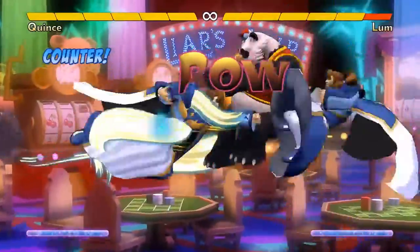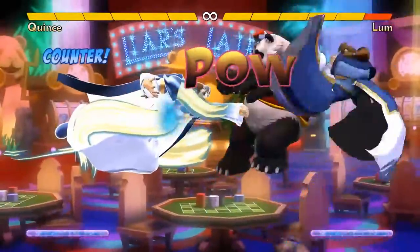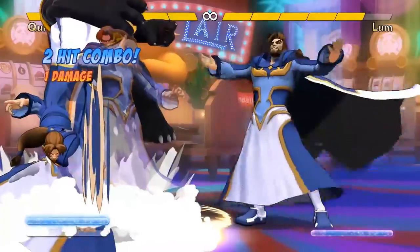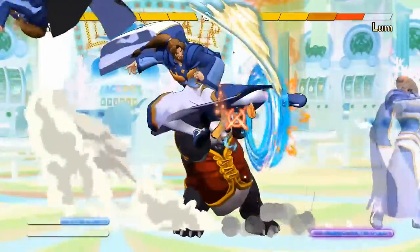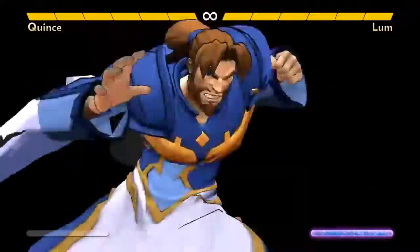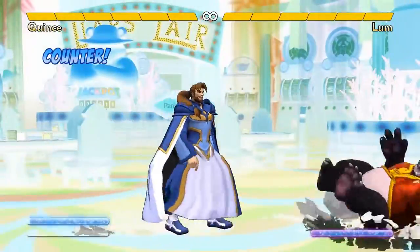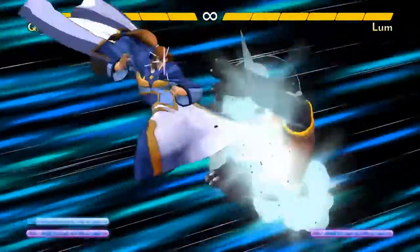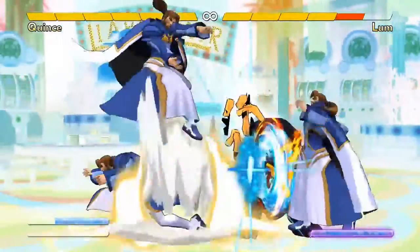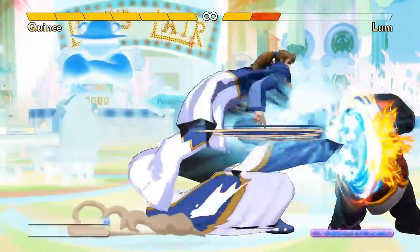If your air super counter hits — meaning it hits the opponent out of the start of their move — it has the special property of giving you full super meter. It also causes a ground bounce that lets you combo for three damage or combo into your Patriot Mirror ground super. Your dream scenario is being in Two Truths mode from Patriot Mirror while also having illusions out from your Consent of the Governed air super. The two ways to do that are to counter hit with the air super and combo into the ground super, or start by hitting with the ground super, then Yomi counter a throw to get full super meter, then immediately air super. Either way, if you pull off this dream scenario, you'll be fighting alongside multiple illusionary copies of Quince that can actually hit the opponent, while still being able to spawn illusions from your other moves too.